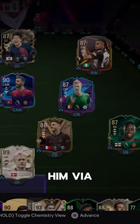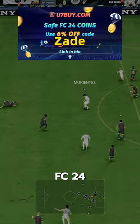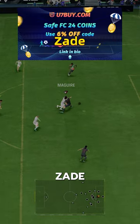We acquired him via SBC for 80,000 coins. If you need FC24 coins, check U7 by CodesAid for 6% off.